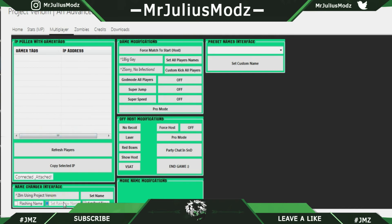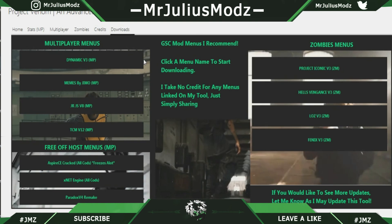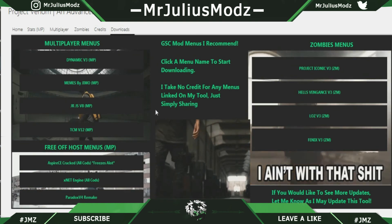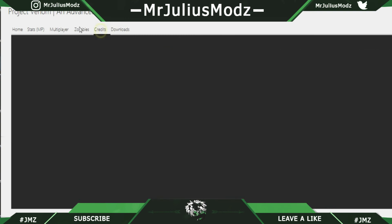In the multiplayer tab you have IP spoof with the gamer tags — this works, I tested it. The changer is being stubborn so I'm working on getting that to work. All the game effects and game modifications work. Preset name interface works, and I'm adding more. Zombies I haven't started yet, trying to do that last. The downloads page is finished — I put a bunch of menus on there.